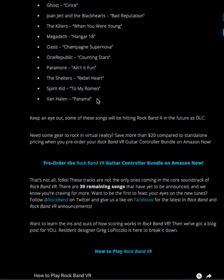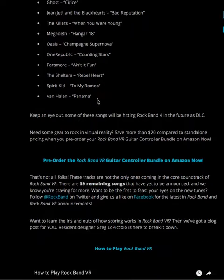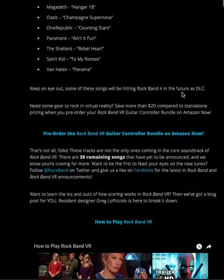March 23rd is when the game comes out. According to the Harmonix blog, the songs that aren't on Rock Band 4 are available in the music store, and these ones should be finding their way to Rock Band 4. Harmonix said to keep an eye out — some of these songs will be hitting Rock Band 4 in the future as DLC, so I'm definitely looking forward to that.